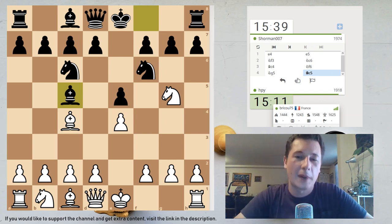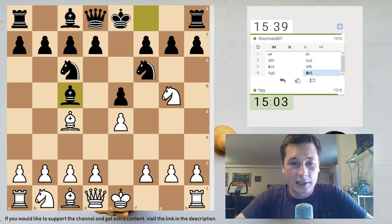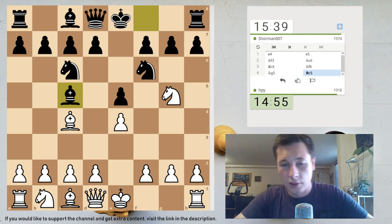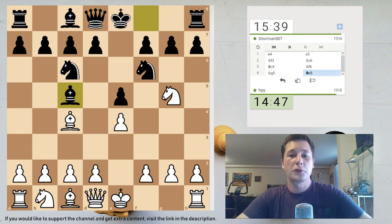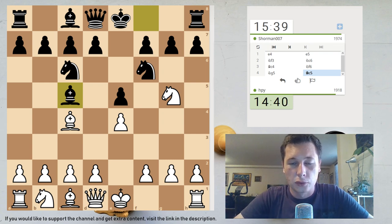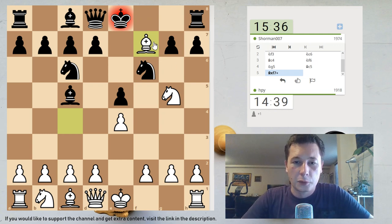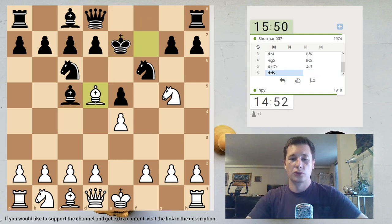After Ng5, d5 is the only good move, and after d5, exd5, Ng4 is the main move, Bb5 check, c6, dxc6, bxc6, and I usually play Be2. I sometimes play Bd3, which I played at the Zagreb Open last December. The Traxler counterattack is a very aggressive pawn sacrifice. If white takes with the knight, then Bxf2, king takes, knight takes check is a possibility — it's very aggressive. I've made a video on the Traxler; I think I'm just going to take with the bishop, that's what I usually play.